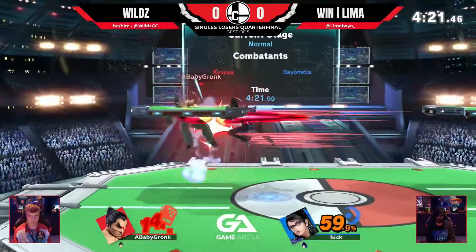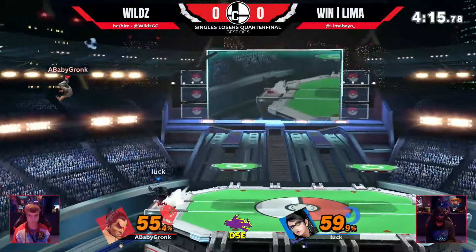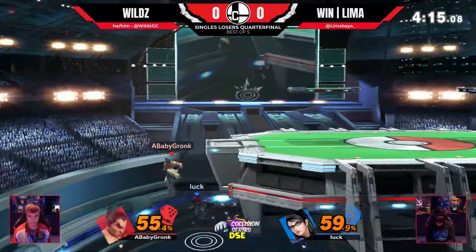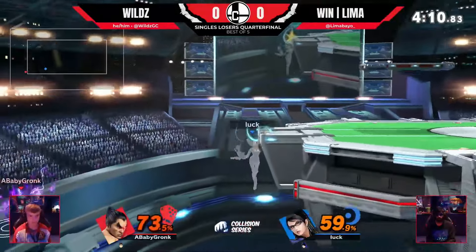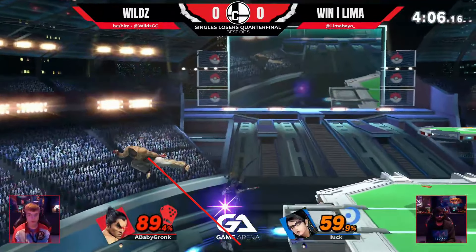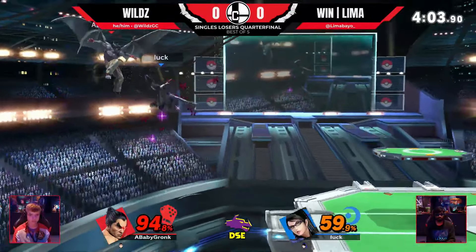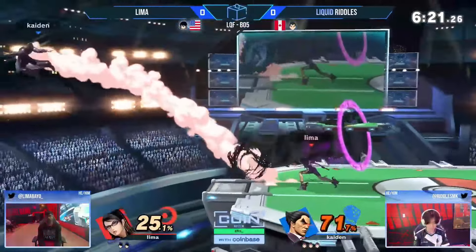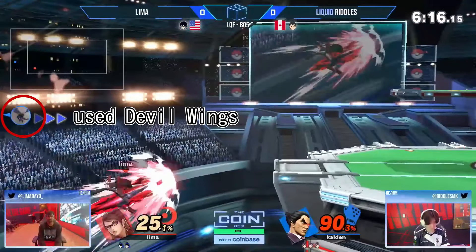Devil Fist has a massive hitbox on startup, so challenging Kazuya head-on during edgeguards is extremely risky with little reward. This can be bypassed by changing the angle at which you approach — shark him at almost a 45-degree angle to push him back with Witch Twist and force him to use more resources like his jump and dodge to reset the situation. Once his jump becomes predictable, shark him again with Witch Twist, gain height by jump-cancelling the second Witch Twist, and reverse it to jump back into his jump before he can act. Note that Devil Blaster can allow him to stall offstage when a high recovery is used, giving you an opportunity to strike and either reset the situation or go for the kill.